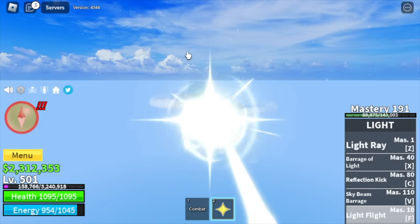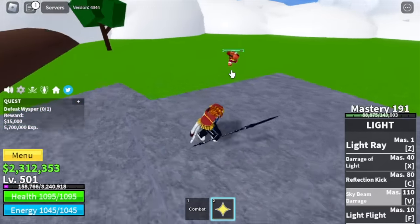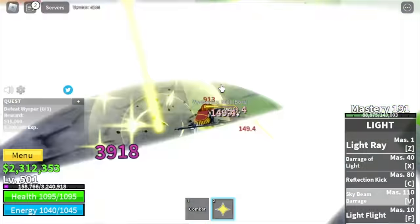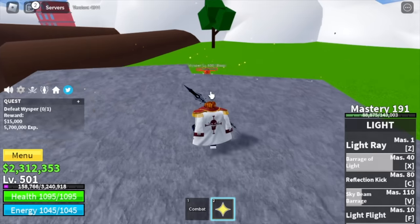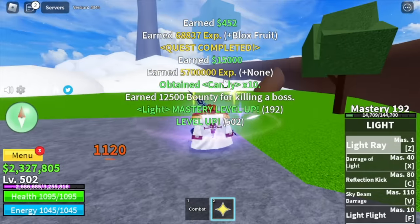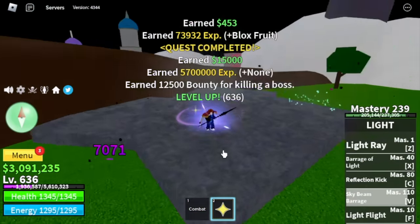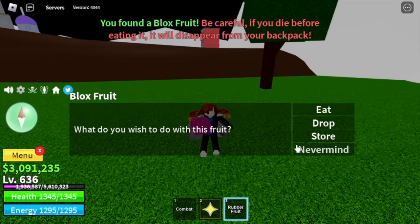Next stop: the Skylands. Our target is the Whisper. First, you need to lure him and go to this rock — he cannot damage you with his bazooka when you're on this rock. Just wait for him to attack, and that is your chance to attack. Wait for his bazooka, then attack him. Keep on defeating him with server hop. We're gonna skip all the other quests here, including the Thunder God. We also got a rubber fruit! We're gonna leave this area at level 637.